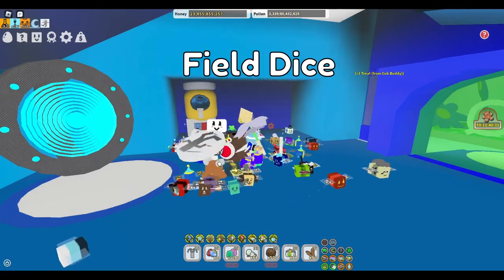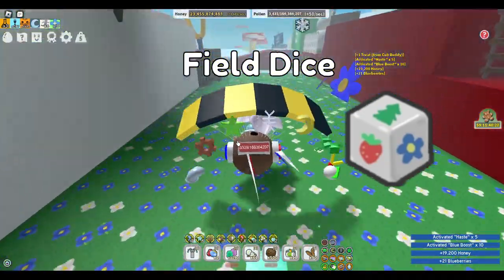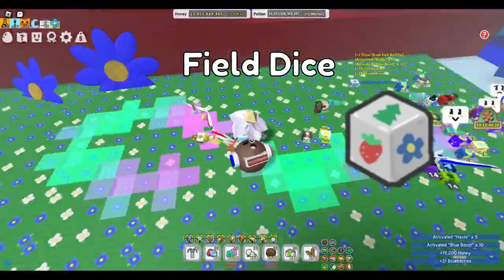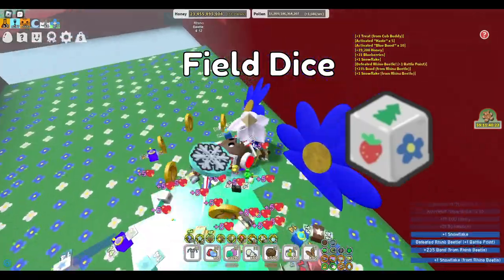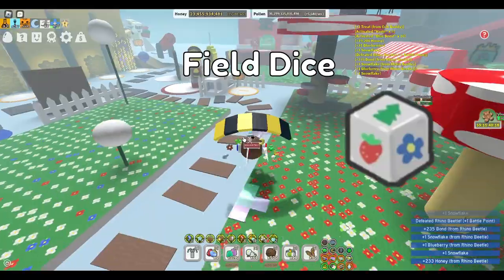Since the release of planters, field dice have been extremely easy to get, making field boosts easier and quicker to prepare. The best way to get these is to plant the tacky planter in the clover and sunflower fields. You can get anywhere between 4 to 20 field dice using this method.